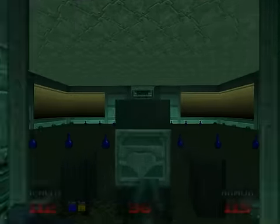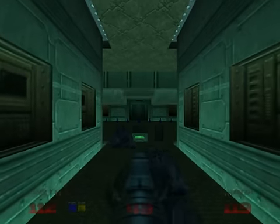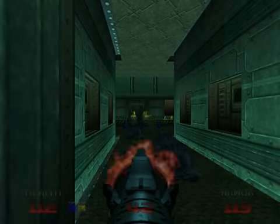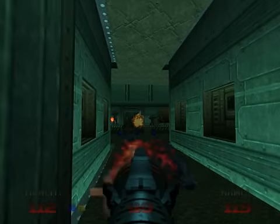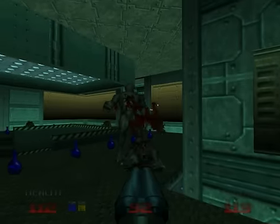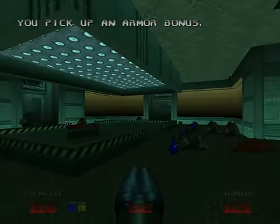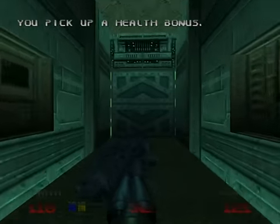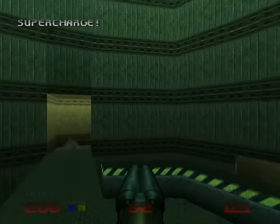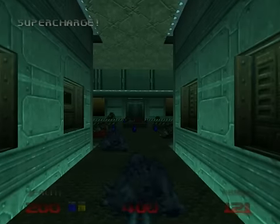Some imps there. Let's press the button — there will be many enemies right now. Let's use a little bit of our new weapon, then finish the rest with the super shotgun. It's powerful. After you've killed all the enemies from here, go back and you can find this secret — a free super charge. I bet you like it.